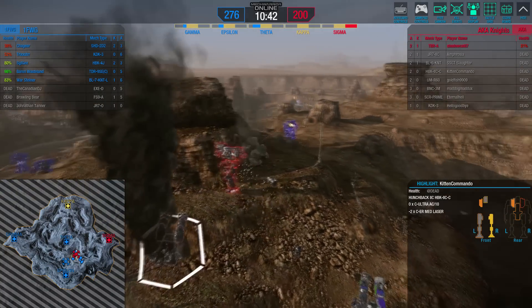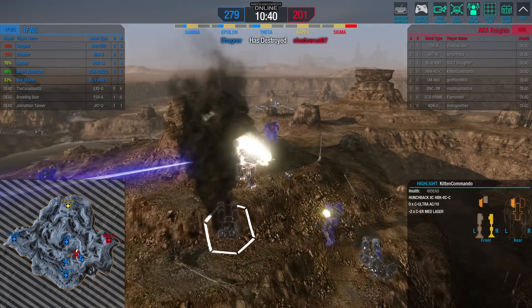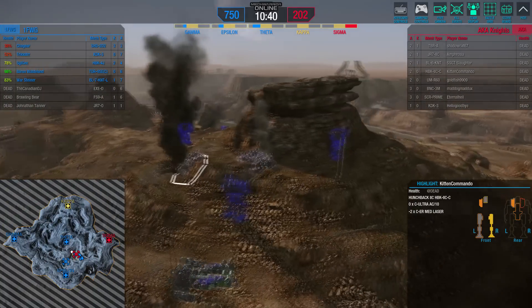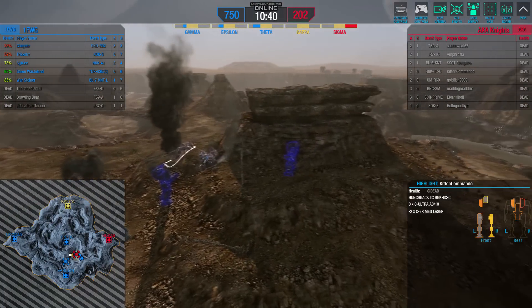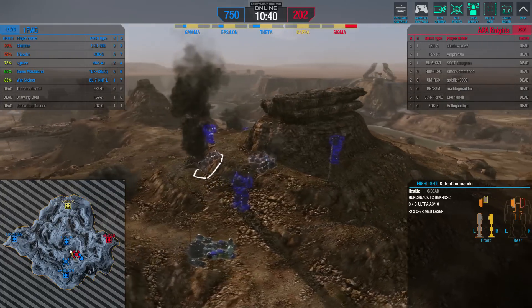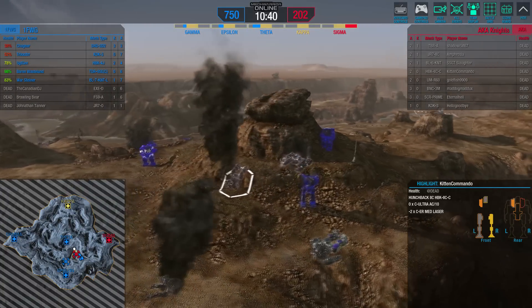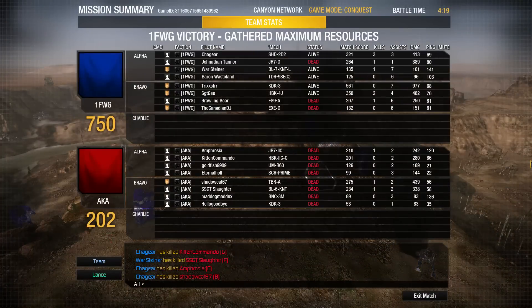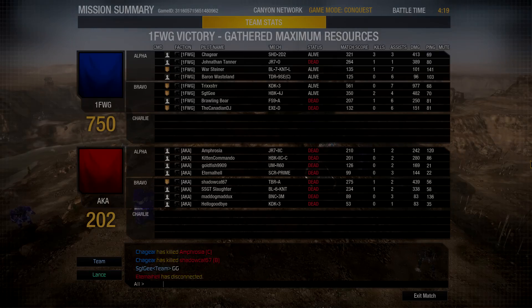It was definitely an aspect of the match — that Jenner running through the back. Maybe not the best decision for the Jenner in terms of his well-being, but it did allow the team to secure good firing positions along that side and push forward for the victory. Good job 1FWG on taking this win. Thanks for watching this MechWarrior Online World Championship match, and good hunting.